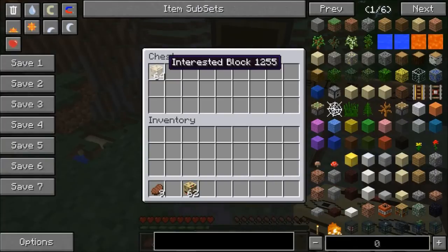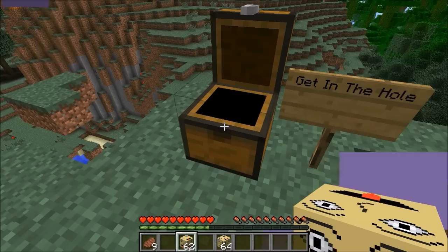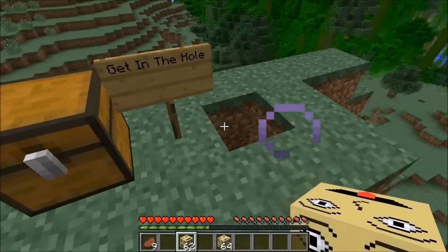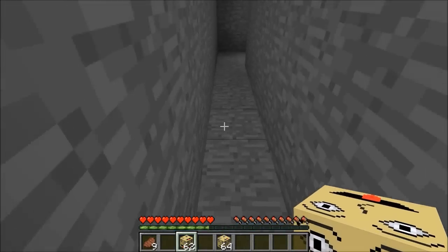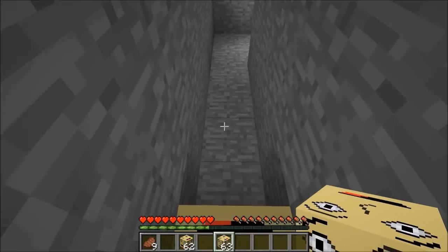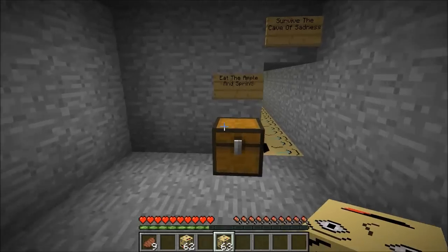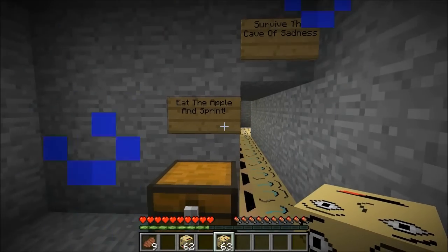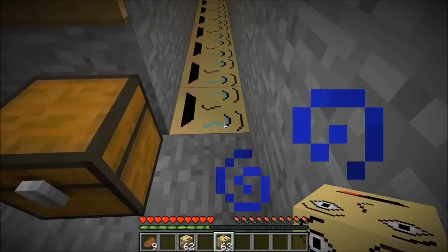The next one is the interested block, and for this it's an ender pearl in the middle — pretty much all the recipes are the same with stone on the outside. We're gonna grab these and then we must get in the hole. We'll jump down here and head into the cave, and if I put down this block and step on it, you're gonna notice I get a brand new potion effect — this one is night vision. So great for traveling around in caves like this.